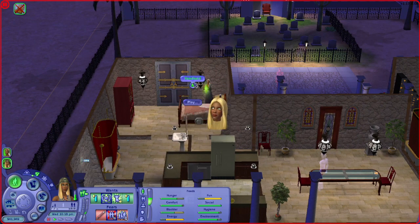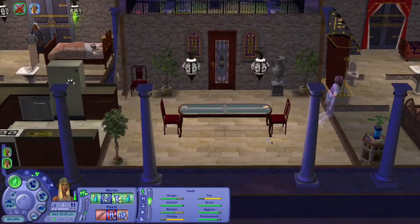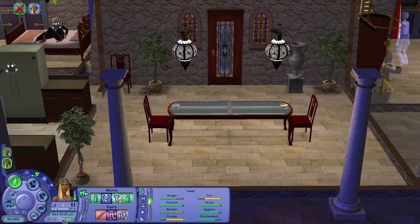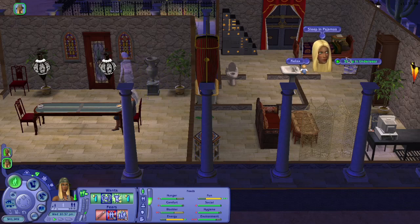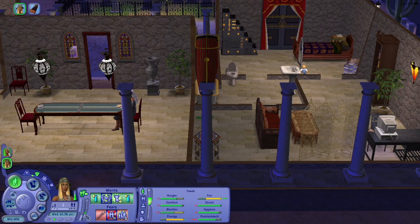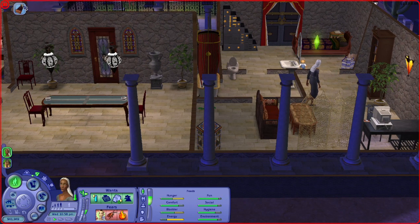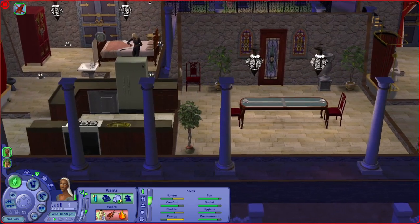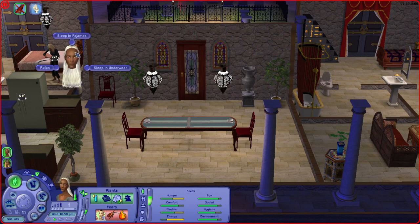Get out of that bed — go play your handheld. After that you can go to bed. Olive, no — you can go use the bathroom and then go to bed.